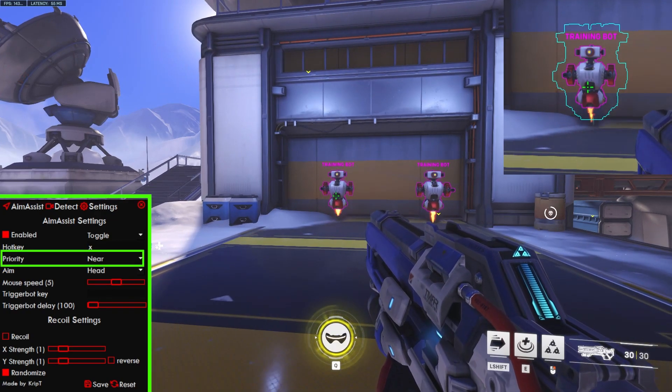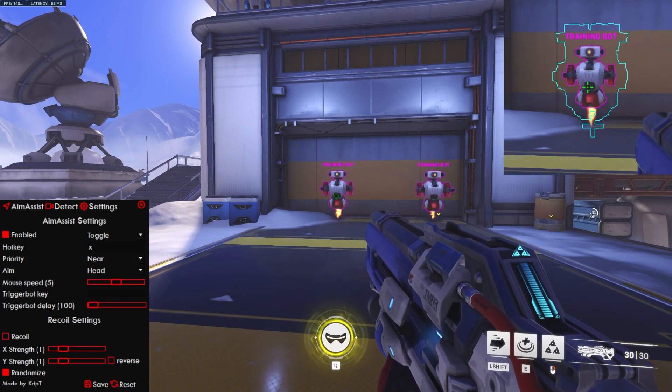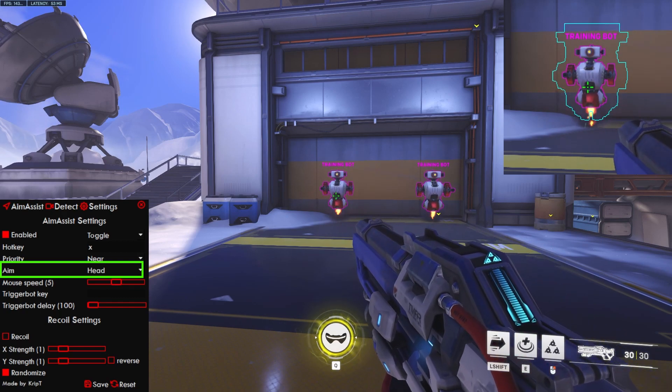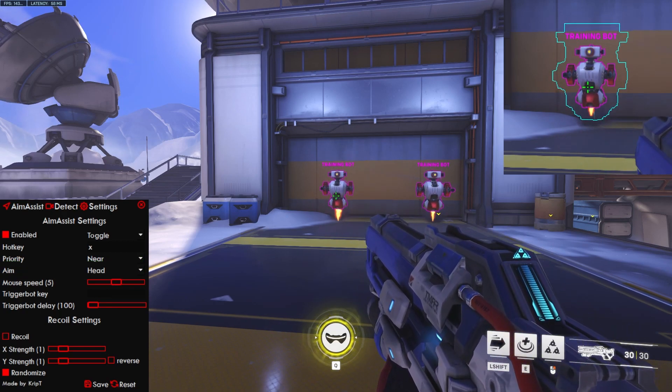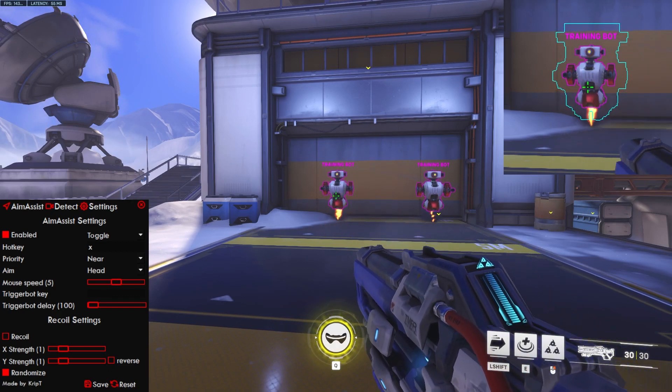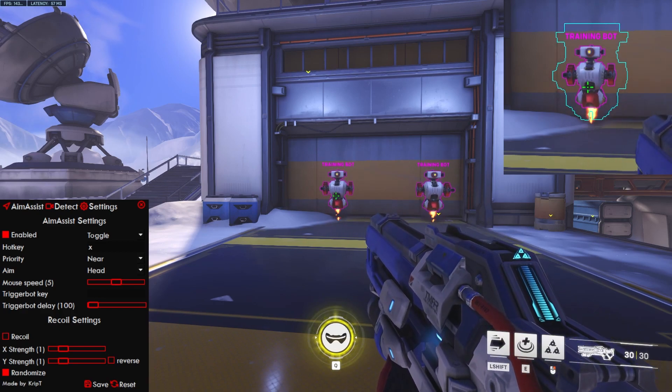You also have Priority — don't adjust priority for now, as it's not going to do anything at the moment. You have Aim, which basically defines where the application is going to be mostly aiming: either the head or the chest. This does not mean you're only going to do headshots — the application has a lot of randomization, so it's going to randomize where it aims so that it's not only headshots.